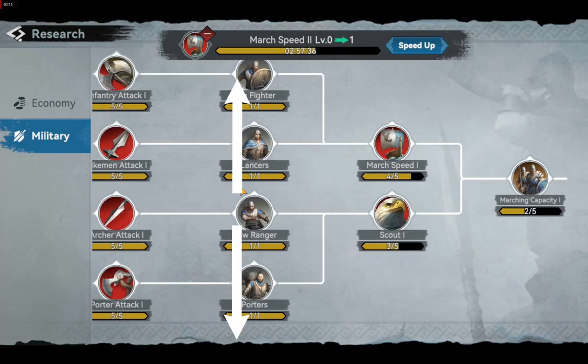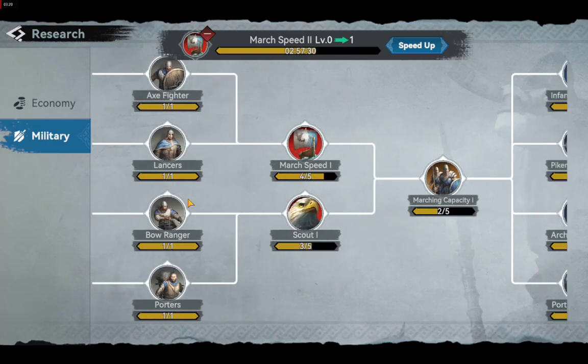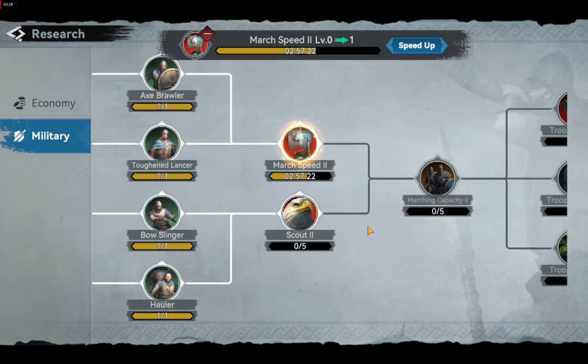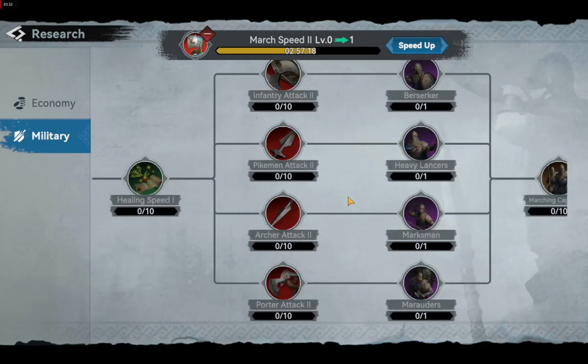Once you unlock the T2 research stages, you will be able to train and unlock T2 troops. Unlocking the next stage will allow you to train and unlock T3 troops. That is how you upgrade your troops — you need to research all of these stages so you can train higher-tier troops on your barracks.